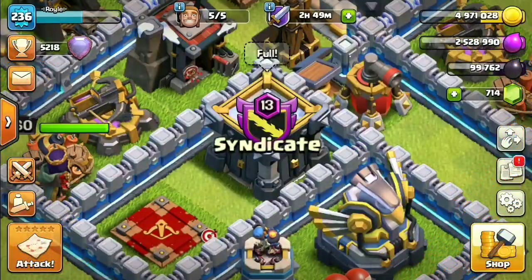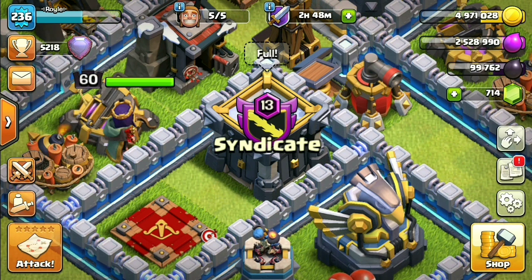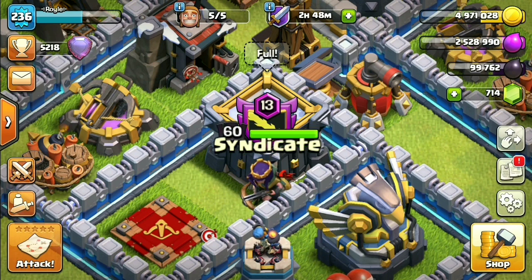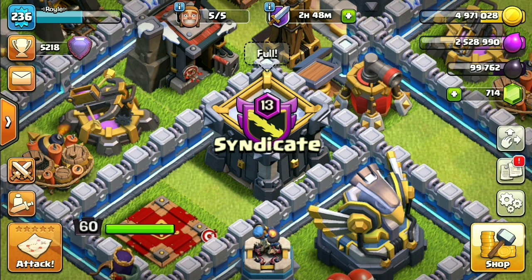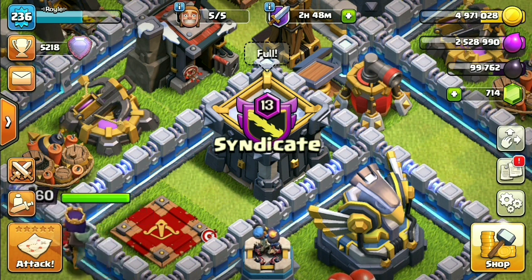Hey, what's up guys? Royal here. Welcome back to the channel. Today we're going to be going over some Town Hall 10 attacks in war. We got some HGHB for you guys — Healers, Giants, Hogs, Bowlers — and we got a Frozen Witch for you guys today. Real exciting stuff. We also got a real nice Goboho. So without further delay, let's get into it right after this.